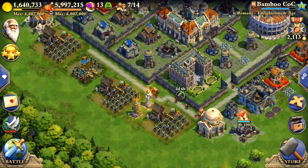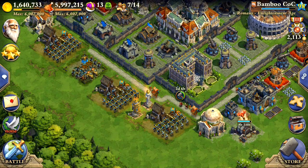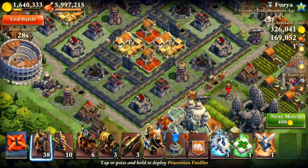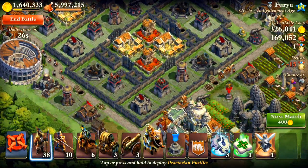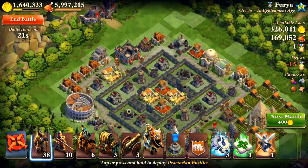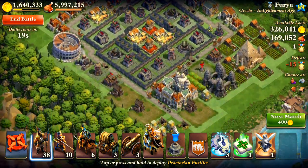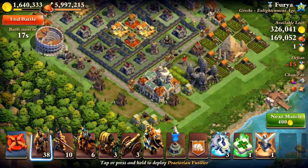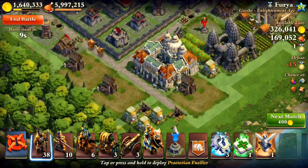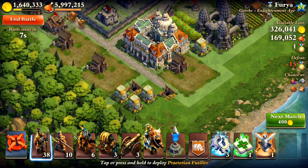I'm gonna do an attack for you - I like to do a live raid in every video. I've really loved that whenever I search, I can always find someone to attack. This guy has an absolute ton of loot on the first try. He actually has his town center on the side here, so he's hoping I'll just take an easy trophy and leave him alone. Which normally I would do, but since I'm recording this live, he's gotta go.